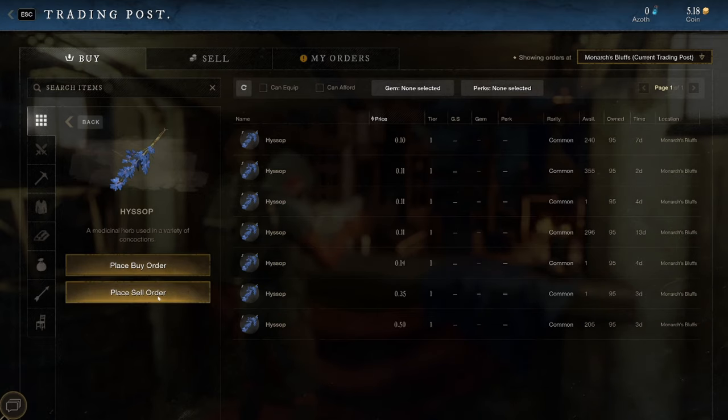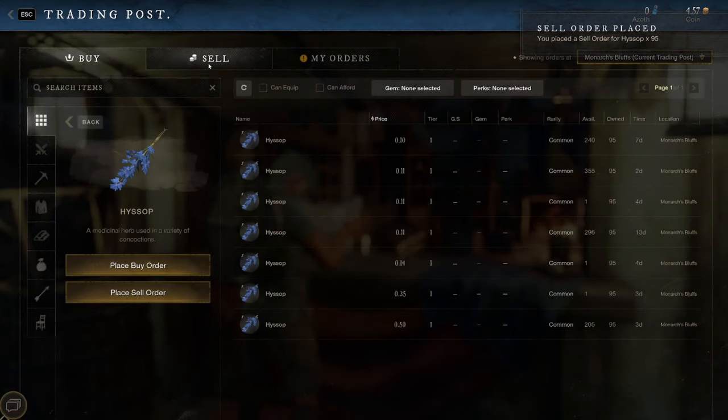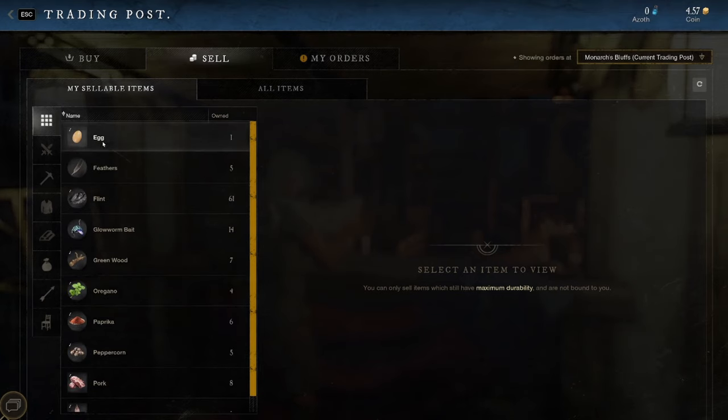We've also got hyssop — that's selling for 10 cents. We have 95 hyssop. I'm going to sell it for five cents to make it move fast. I'm undercutting by half just for demonstration — whoever's looking for hyssop is going to buy mine for five before they buy somebody else's for 10. We also have an egg — this guy's buying them for $1.13, so I'll sell my egg right now. Boom, egg's gone. Feathers are a penny a piece, not worth selling until I get a bunch.